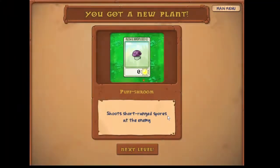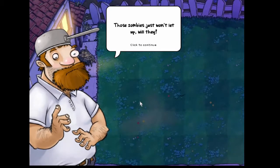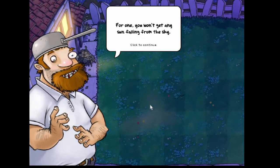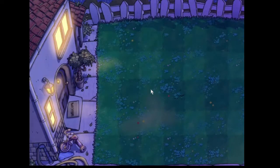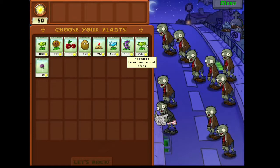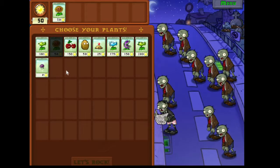It's going to be night now. Night in the front yard. These zombies just won't let up. You'll notice that fighting zombies at night is different from the end of the day. For one, you won't get any sun falling from the sky. You can still get sun from sunflowers though. And lucky for you, you've got yourself some mushrooms. Because most of the regular plants are asleep during the night.